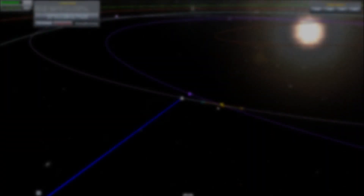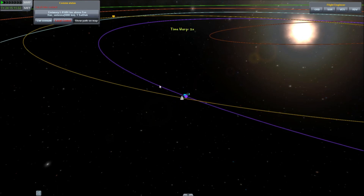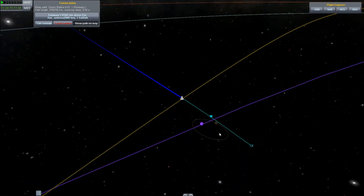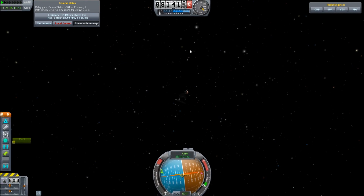I'll see you when we get closer. And we're closer — coming just up on the intercept, and there we are. It's a nice level-two intercept. I'm going to try and round this out as best I can, but I probably won't be able to do too well because light speed is catching up with us. The round-trip delay is already five seconds — I have a five-second delay when I try to control the ship.